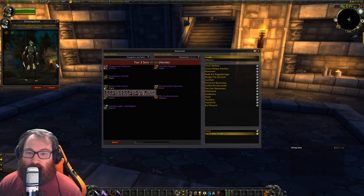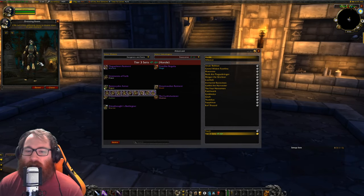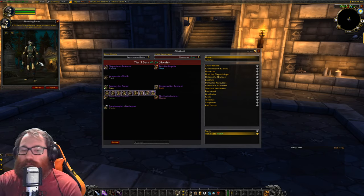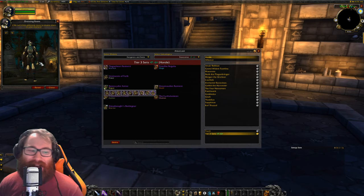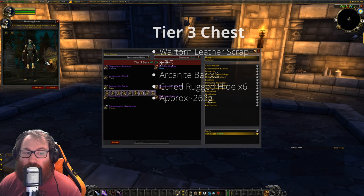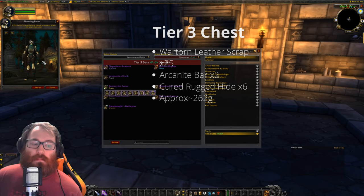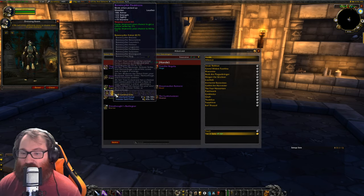Next we have the tier 3 chest piece, which is the Boneslice Breastplate. As you can see it sort of brings the set together and actually looks like a Rogue. It's going to run you 25 War Torn Leather Scraps, 2 Arcanite Bars, and 6 Cured Rugged Hide — for a total of about 262 gold for this piece.